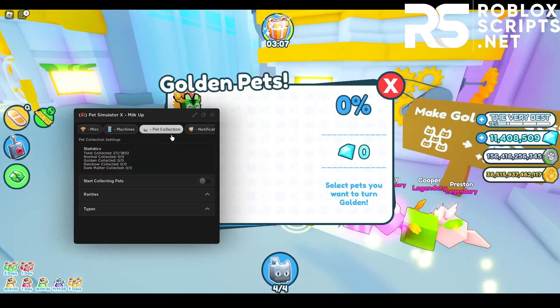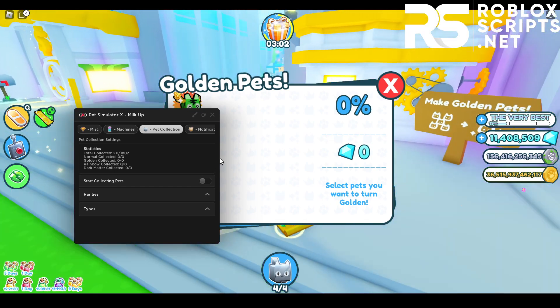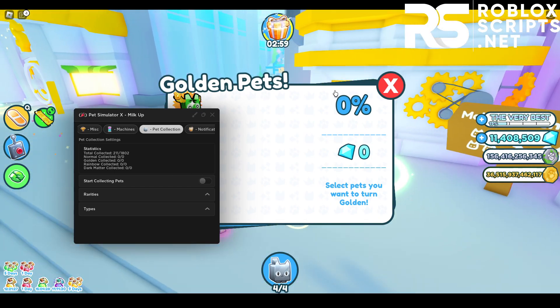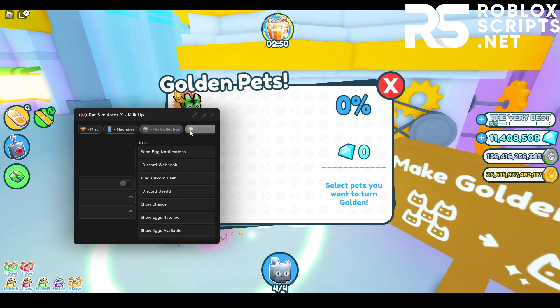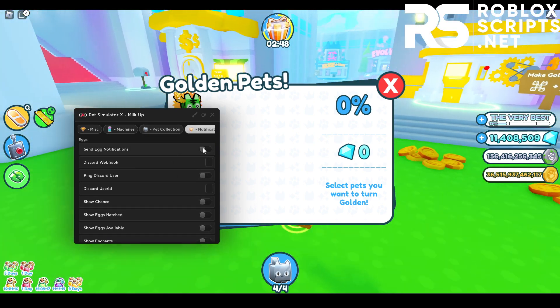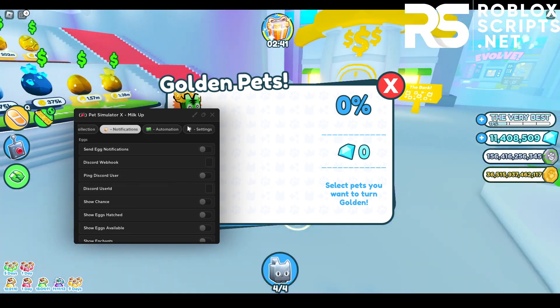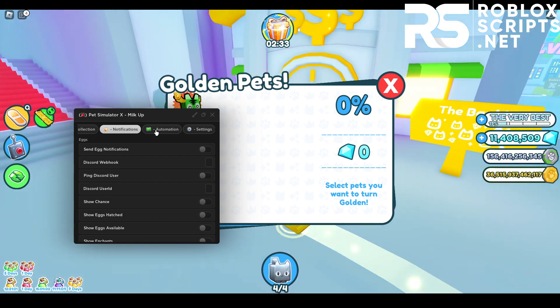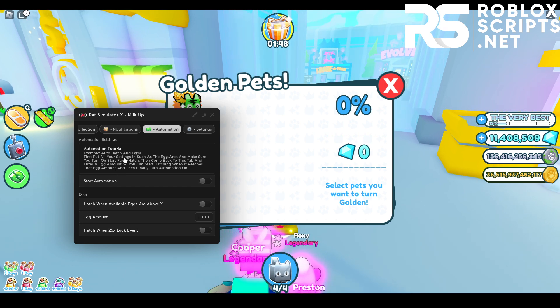For the next part, we've got the pet collection tab where you can start collecting pets — this is done by opening every egg available to collect pets for your index. You can select which rarity and type you want. In the notification tab, you can send egg notifications via Discord webhooks. You need to know how webhooks work for it to function.